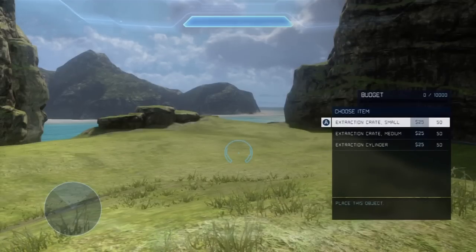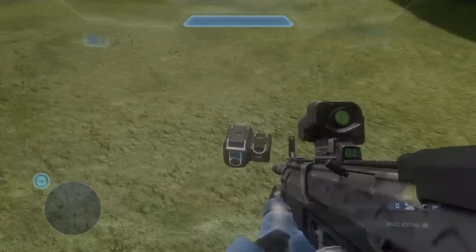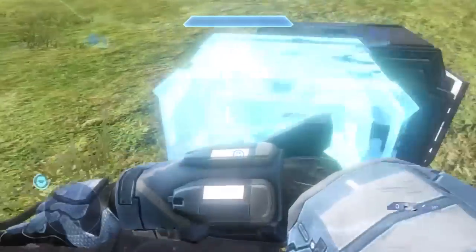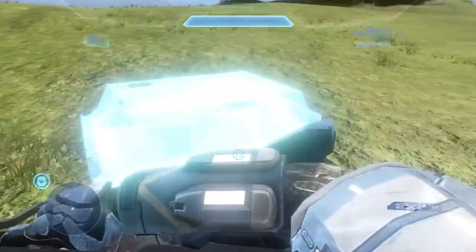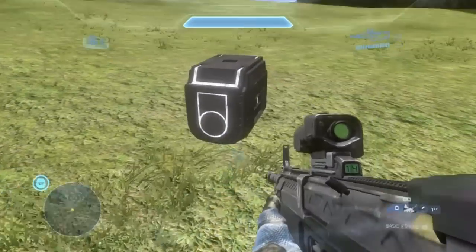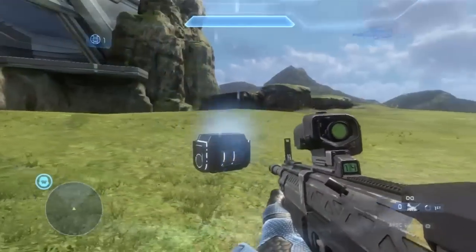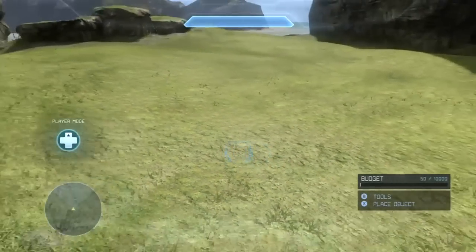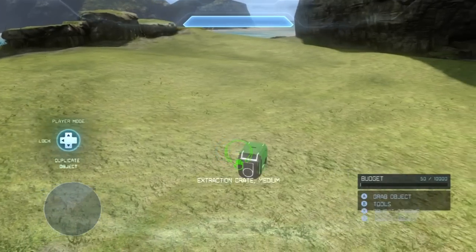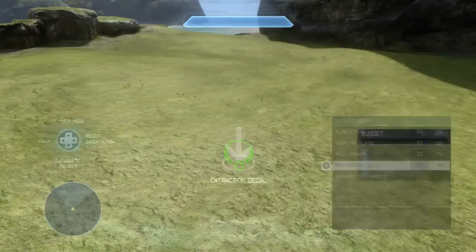Objectives are pretty much exactly the same, besides the new extraction targets. Extraction targets are awesome — they're for the extraction game type obviously, but they're really cool to use normally. When you punch them they kind of disappear, so you can actually make a wall out of this stuff and have players punch through it. The objects are still on the map though — you can't just run through them, you have to punch them. Grenades also make them go away. They have a quick respawn time of 15 seconds by default, which you can change so that they never respawn — so once hit, they go away and don't come back. That all depends on the game type you're making.